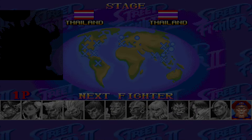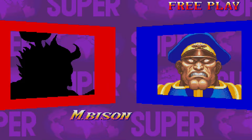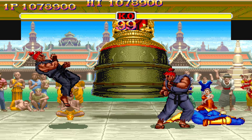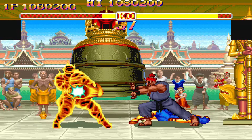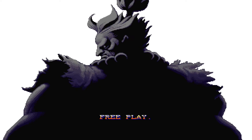Super Street Fighter II Turbo is the game where Akuma made his first appearance. Before your final battle with Bison, he appears on screen, performs the Shun Goku Satsu attack on Bison, and defeats him. The battle against him starts right away. It's actually not regular Akuma you fight here — it's Shin Akuma. You can tell because he has the double air fireballs. Prior to this, the only time we see Akuma mentioned is an image of him during the introduction.